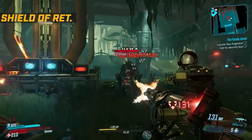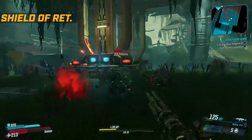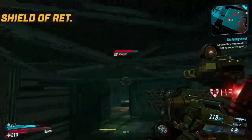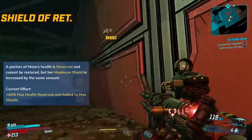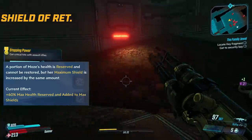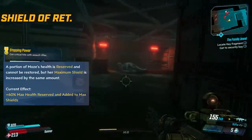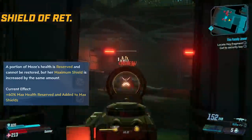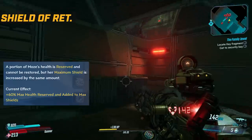Shield of Retribution is about being as tanky as possible, both in and out of the mech. There's some really nice synergy between some of the skills - the first is Thin Red Line, where a portion of Moze's health is reserved and cannot be restored, but her maximum shield is increased by the same amount. In gameplay, your maximum health goes down to 20%, but the rest is added as a shield, and this synergizes really well with Desperate Measures.